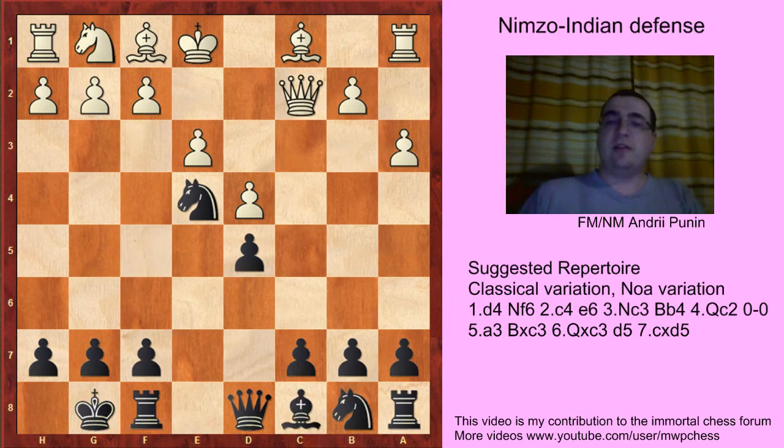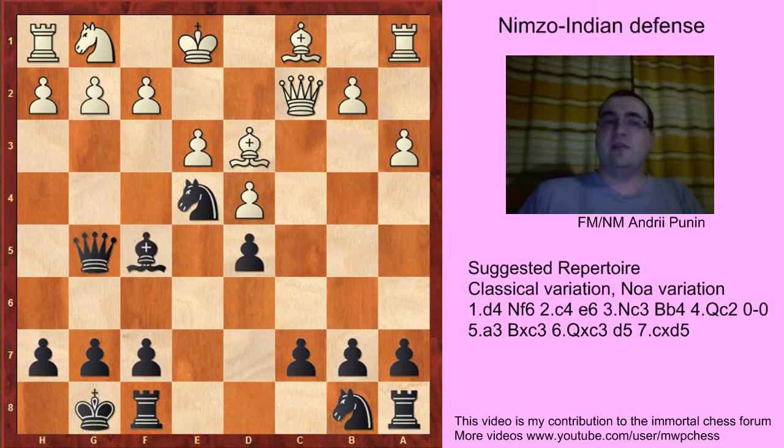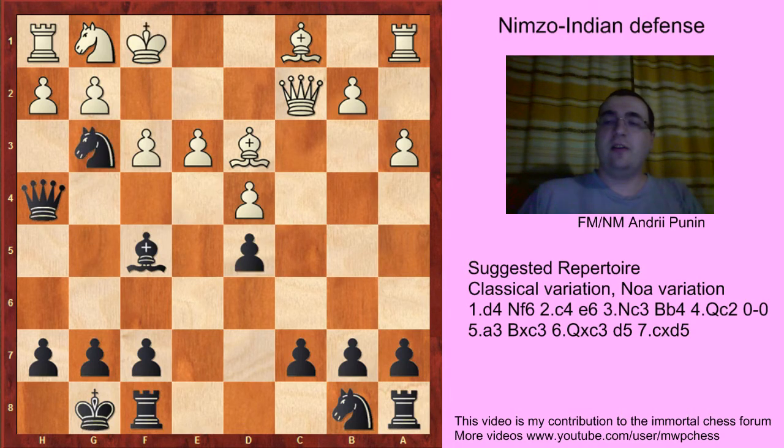e3 was played in the Kramnik-Anand game. Bf5, and Bd3. Here Black should have played Qg5 — the g2 pawn is unprotected, let's attack this pawn. If f3, then Qh4 check, Qf1, and Ng3, and Black wins the exchange. Because here Bd3 is an intermediate check.